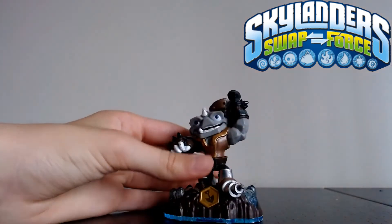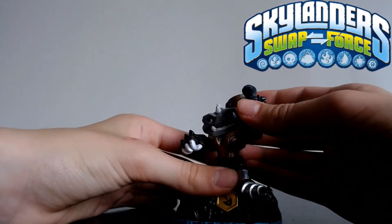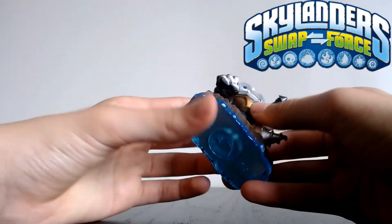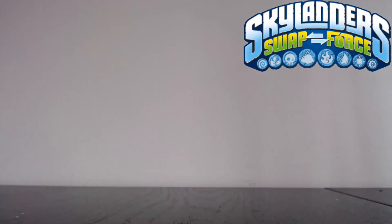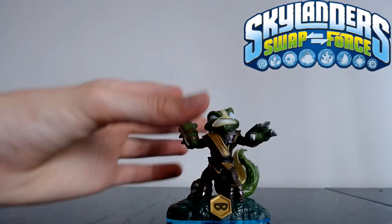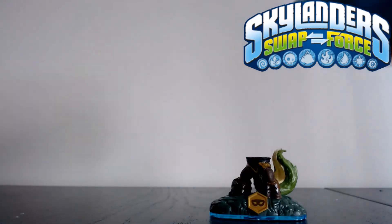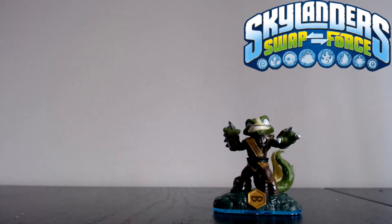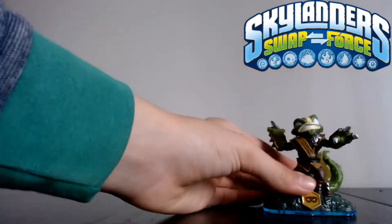Now this is where things get interesting — I have more swappers. By the way, I didn't have any other swappers besides the starter pack ones until I got this bundle. Here is Rubble Rouser — very fun to use from what I've seen; I love his design. Next up is Stink Bomb — he's pretty cool, and obviously as a swapper you can swap his base with other ones. I can't wait to get him fully levelled up.